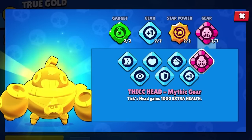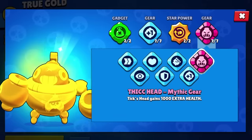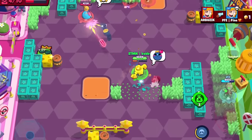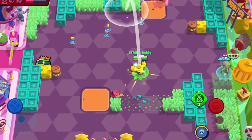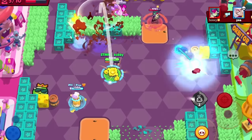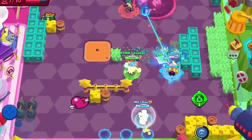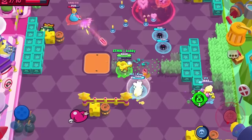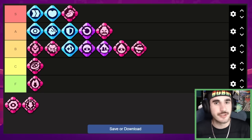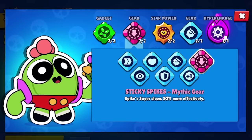Next up we have Tick's Thick Head — definitely one of the better gear names in the game. This gives your Tick Head 1,000 extra HP, which is actually pretty useful. We're not talking about star powers right now, but the fact that Well-Oiled exists on Tick is basically like having the health gear, so all you really need is shield and something else with Tick. I like this gear more than the other mythic gears we've covered, and I do think it helps Tick a lot, so we're going to put it in the A tier.